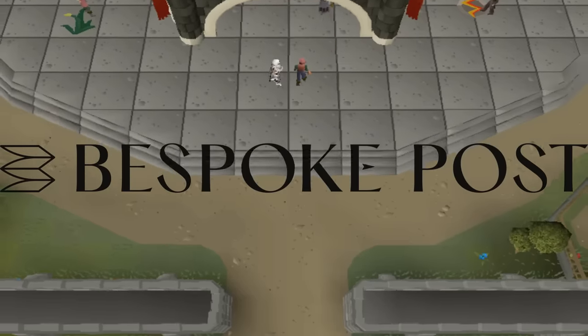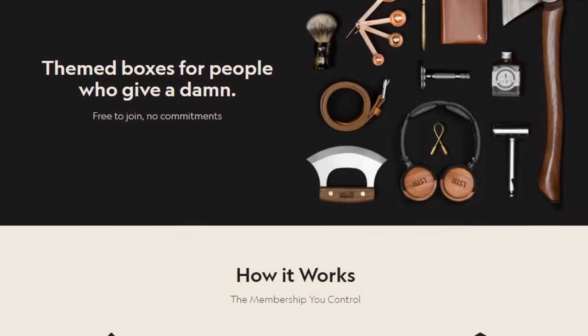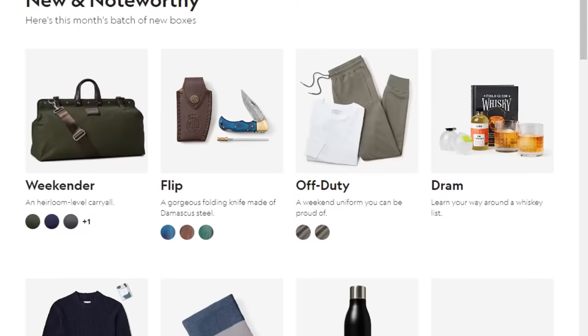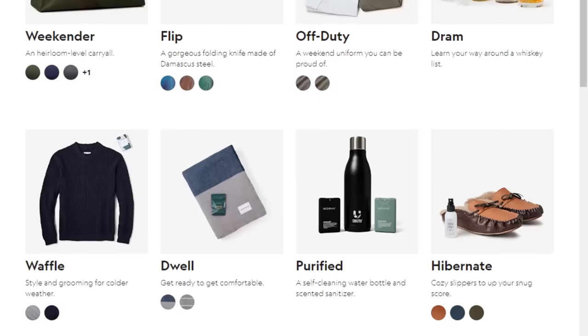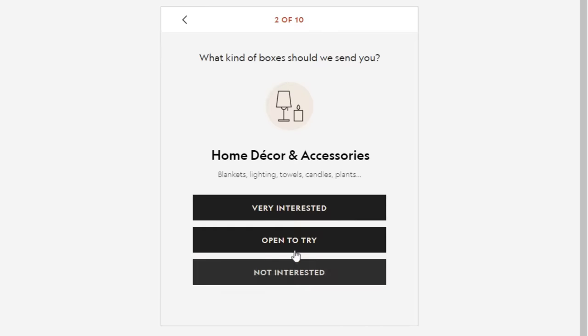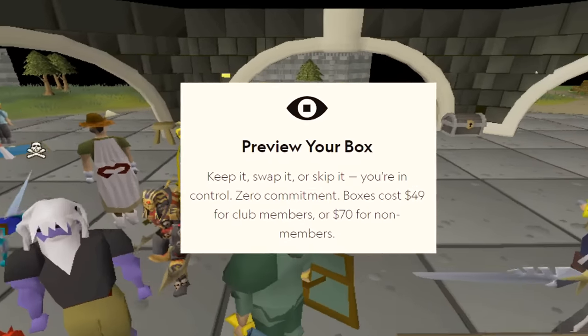Bespoke Post is a monthly membership club delivering a box of awesome top shelf goods from under-the-radar brands. It's free to join and you can skip a month or cancel anytime. Every month they introduce members to cool new products — outdoor gear, barware, home and kitchen goods, clothing, and a lot more — based on a preference quiz you fill out. It only takes a minute or two, and every box of awesome has around $70 worth of goods inside but costs you only a fraction of the value.